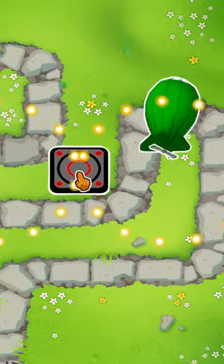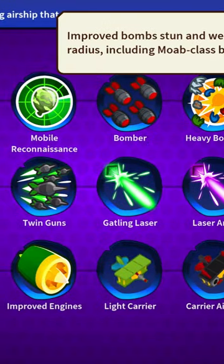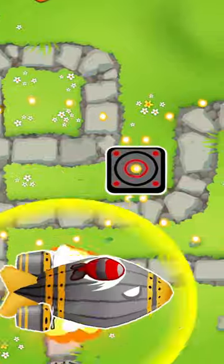The Monkey Airship is the newest modded tower in Bloons Tower Defense 6. It comes with the Paragon, and today we are checking out the top upgrade, the Devastator. Visually, for a modded tower, it looks very good.